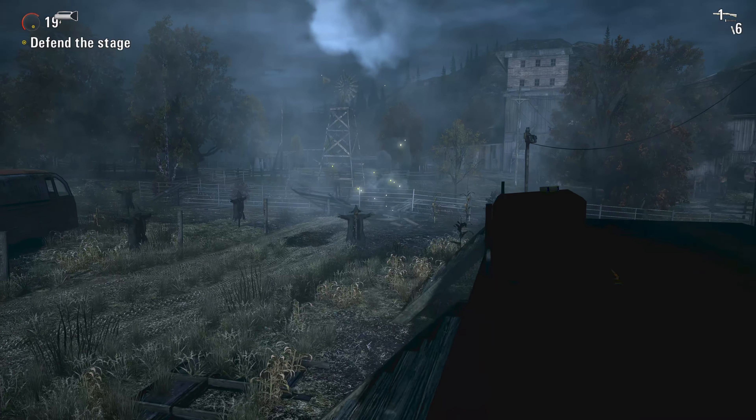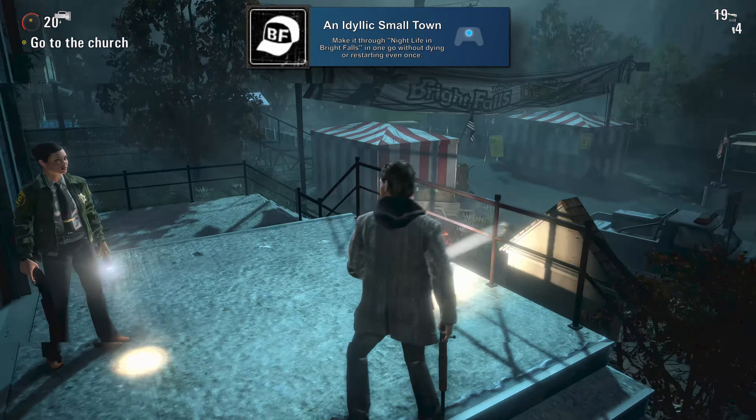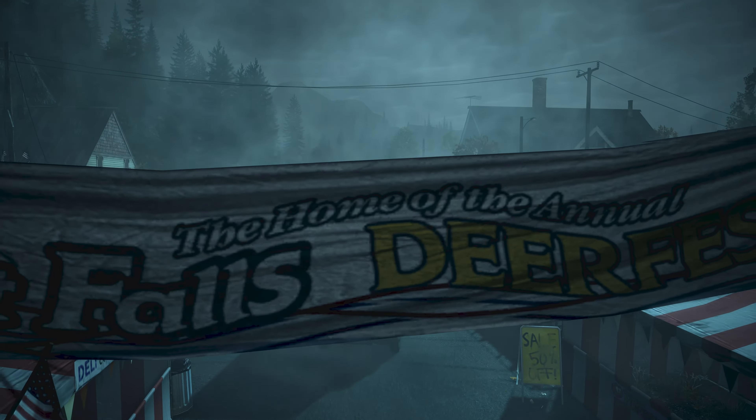Child of the Elder God is for having a rock and roll moment without dropping to a low health state. This isn't too hard to do even on nightmare mode — just make it through the stage boss battle and you'll be fine. An Idyllic Small Town is for making it through Nightlife in Bright Falls in one go without dying or restarting even once, starting at episode five. The only tricky spots are the church defense — which really shouldn't be too hard because you've got Sarah helping you — and the helicopter defense. Make sure you have grenades and flares ready, turn on both floodlights and alternate between them, and shoot Taken whenever you can.